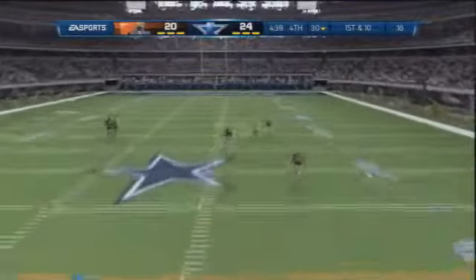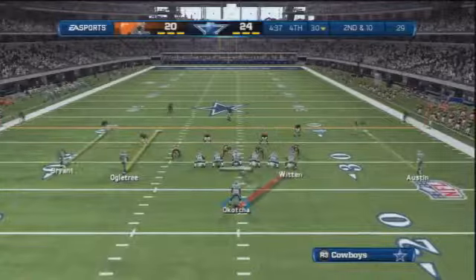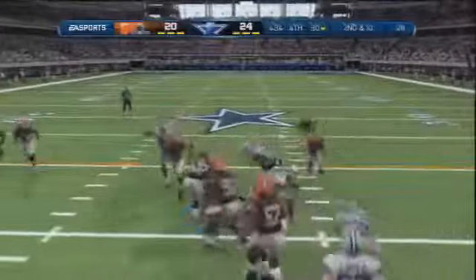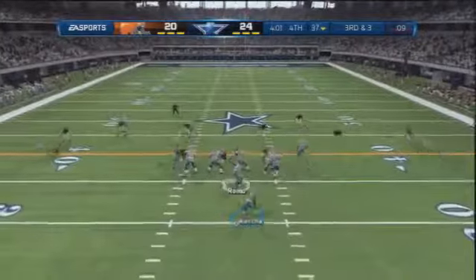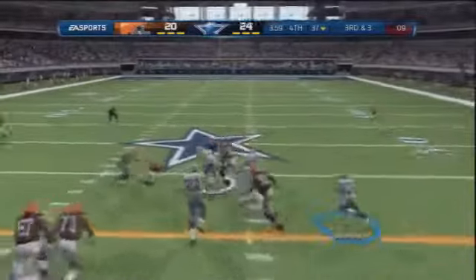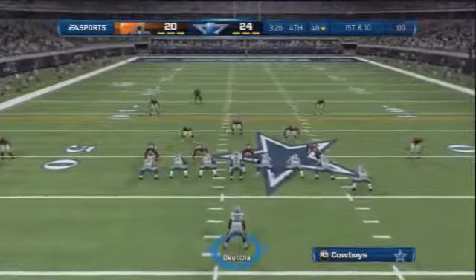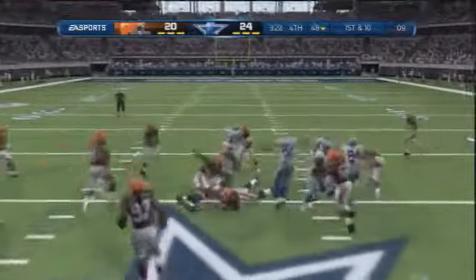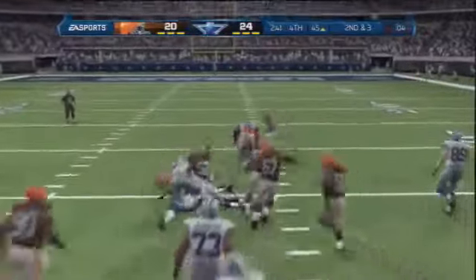Dallas at 24-20, controlling the game. Romo tries Cole Beasley on an incomplete, but then it's back to Okacha — he's running the ball very well this game. On third and three, Romo hits Miles Austin on a slant — a great catch, rebounding after that first-quarter drop. Back to the ground game with Okacha, who makes a cut inside for about seven yards. The clock keeps ticking as Okacha gets another first down.